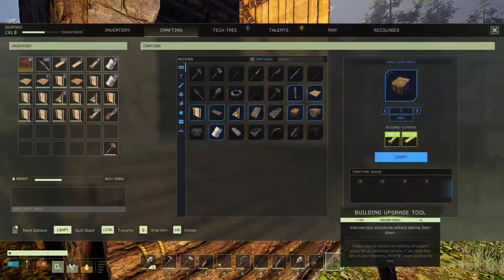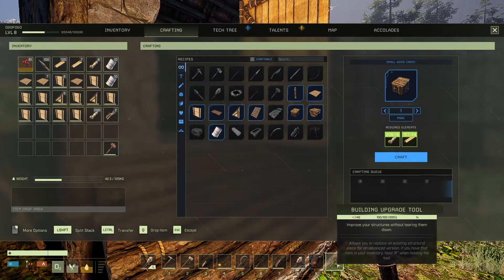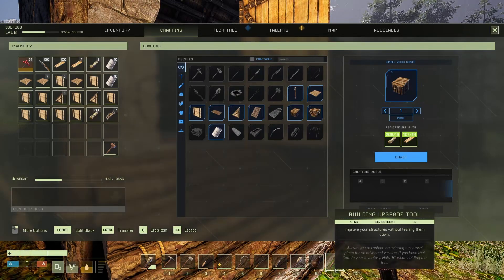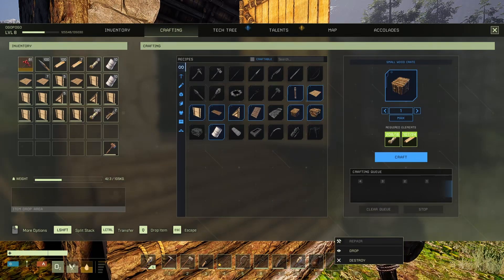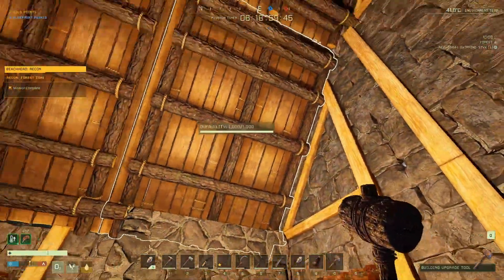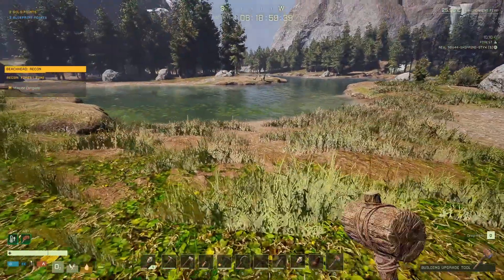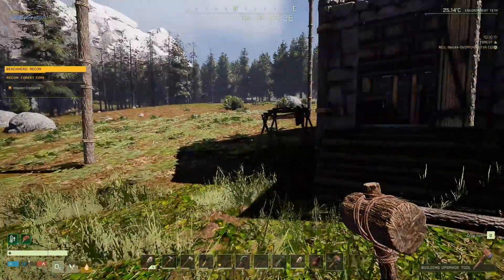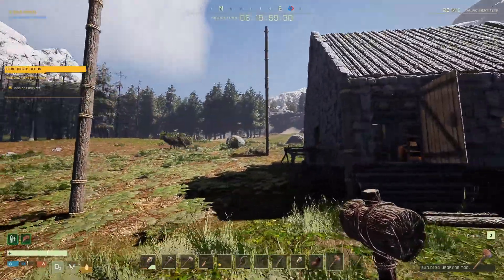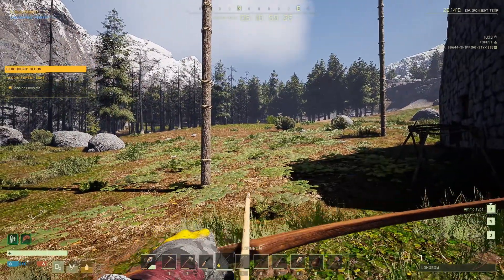All right, we should be able to repair this thing now — still trying to figure out how to do a lot of this. How do I repair this building upgrade tool? Oh, I might have to repair it. You haven't unlocked it, so hang on. I'll race back to the base. Should be one piece of wood. There's a deer. I've got to eat anyway — I'm running low on stamina. I forgot to take my corn.